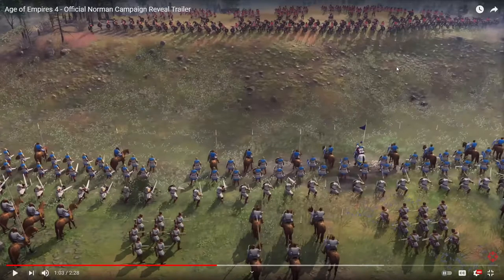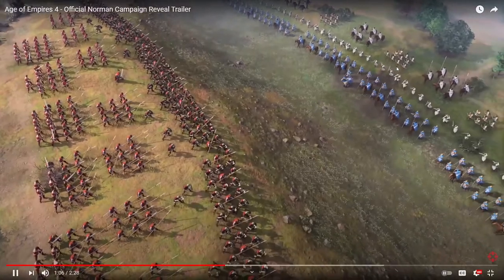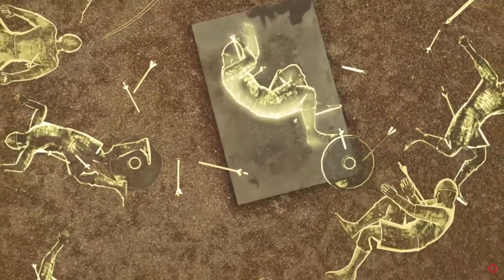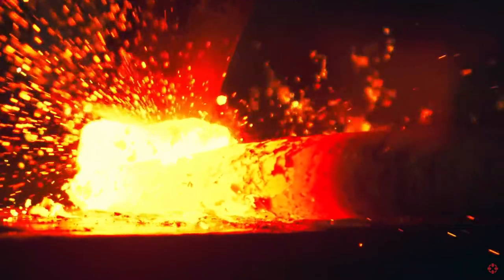William crosses the English Channel, intent on seizing the throne. The two rivals - it's over Anakin, I have the high ground! But nope, he's gonna conspire to lose despite having the high ground. They would clash at the Battle of Hastings, but one battle does not win a war, and power once grasped can be easily lost.